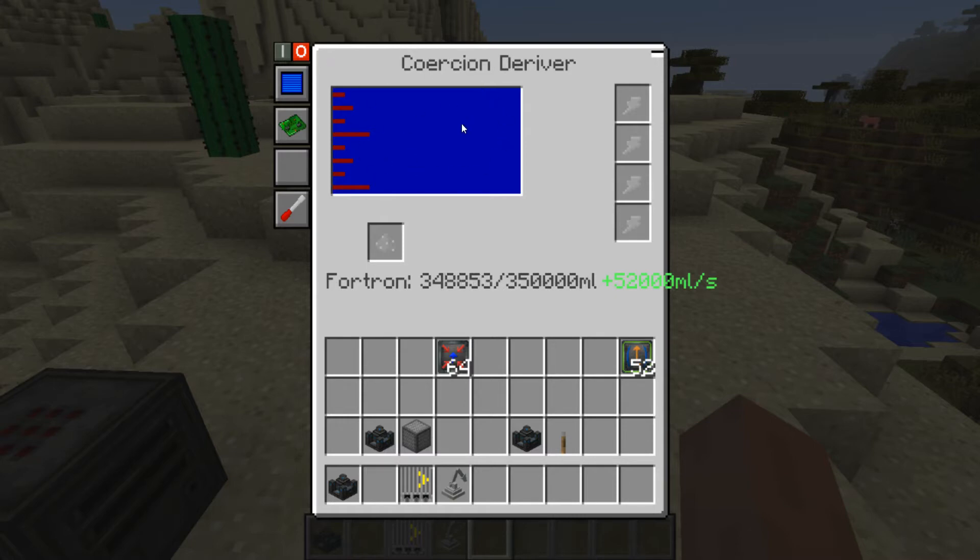We have a tank here that will show the amount of fluid in it. Eventually this text will be moved up somewhere, either over the top of the tank itself or as a tooltip, so it won't always be rendering there. The actual texture will also be changed to look like Fortron — remember the old Fortron Fluid Texture? That will be put in the back to make it look a lot nicer.